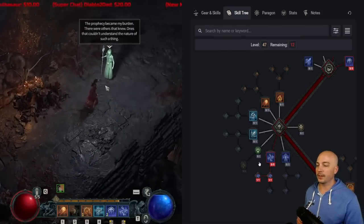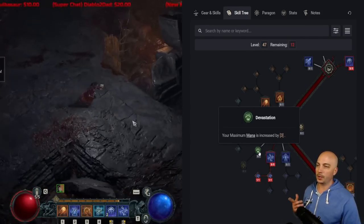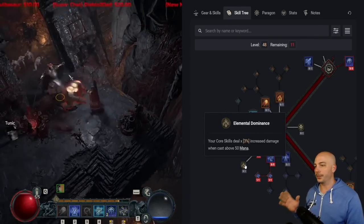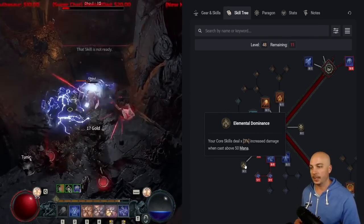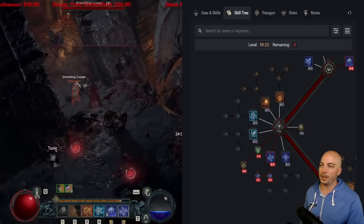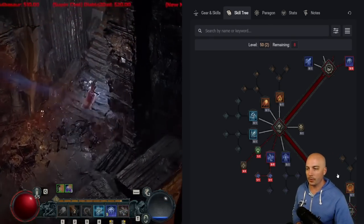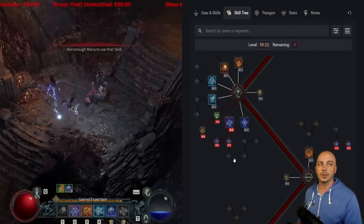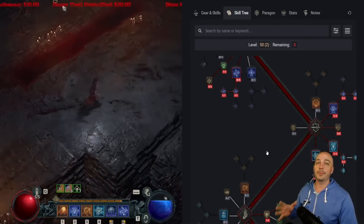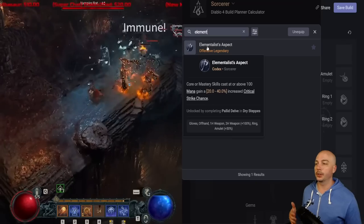In the later levels, continue pumping up these skills to increase damage. Put one point into Devastation and a couple more — your core skills deal 3% increased damage when cast above 50 mana. One, two, three there, and if you can cap it, obviously great. You're usually over 50 mana on this build, and between skill points from quests and other sources, it fills out nicely. This build planner is going to absolutely wreck for you.